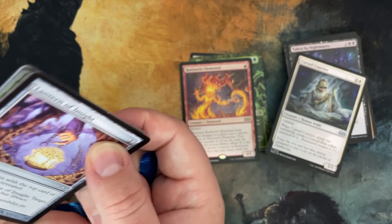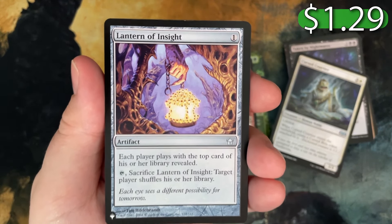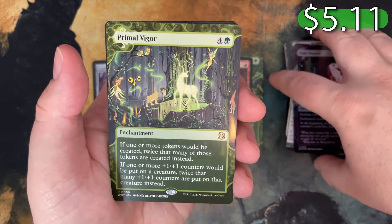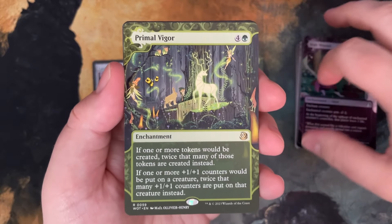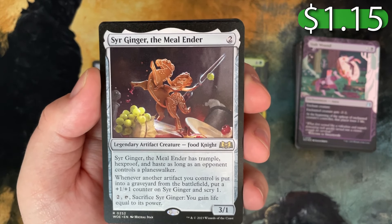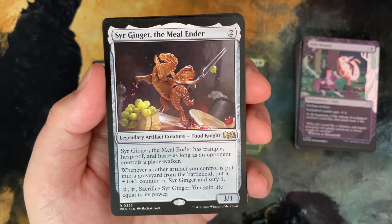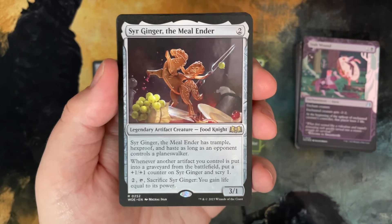We have a list card! I just bought this card — it's like a buck. Lantern of Insight. This card is actually really, really nice, so that's a nice kind of a hit in my opinion. And Sir Ginger, the Meal Ender — that's hilarious, that's awesome. It has Trample, Haste, and Hexproof as long as an opponent controls a Planeswalker. And when another artifact you control is put in the graveyard from the battlefield, put a +1/+1 counter on Sir Ginger and Scry 1. That is super fun.